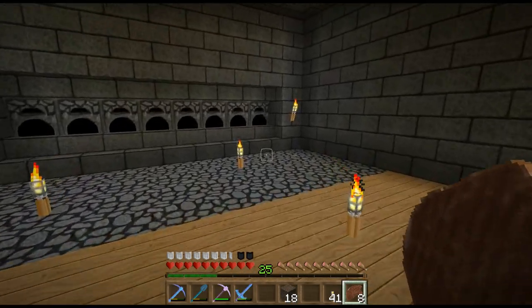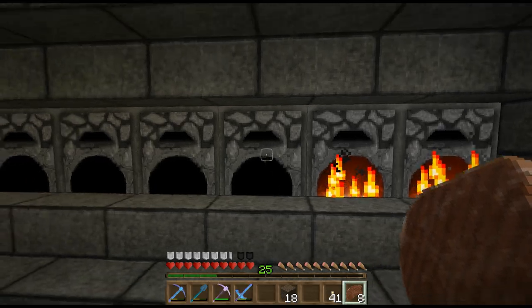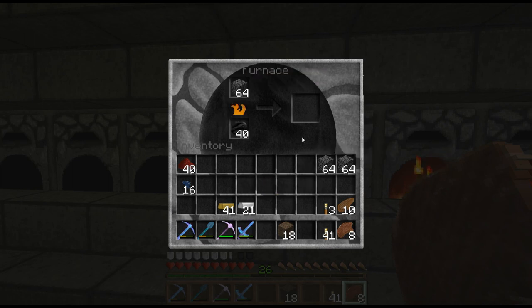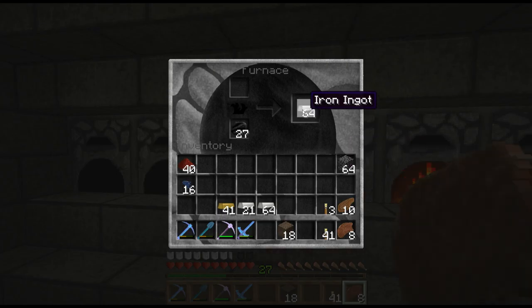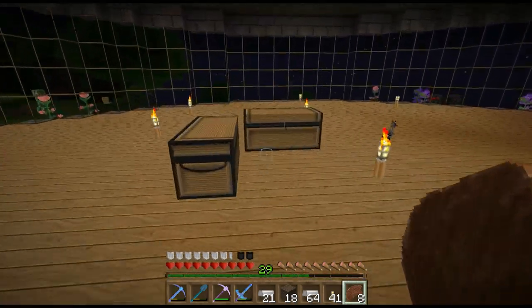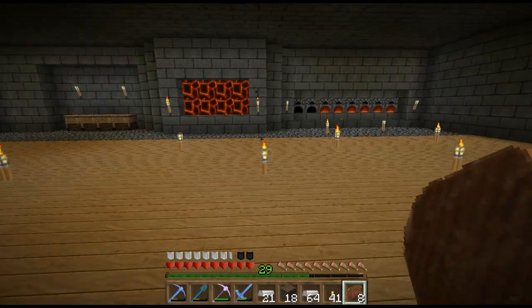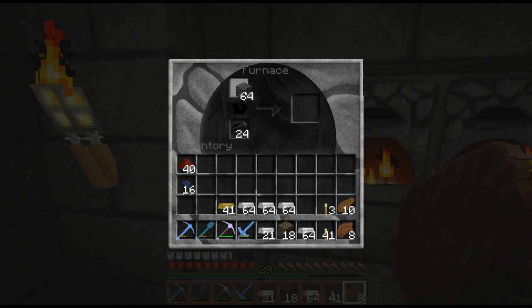I did a mining livestream the other night on the Amplified and that went pretty well — got a lot of resources, which is fantastic. Also, Datacraft is officially launched. I'll leave the link in the description for the texture pack. We're going to grab some more stone to smelt down and make some stone brick. It's good to have backups, and we've got to start thinking about a storage room because this place is just getting overwhelmed with chests everywhere.